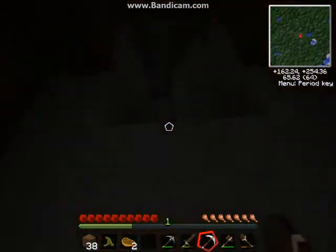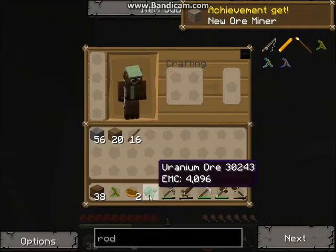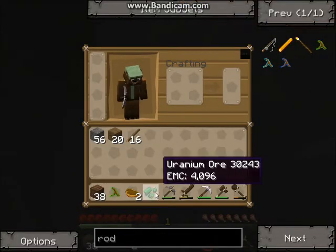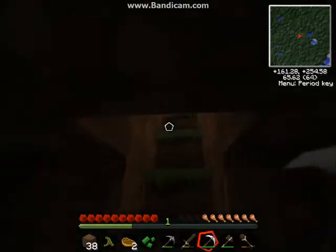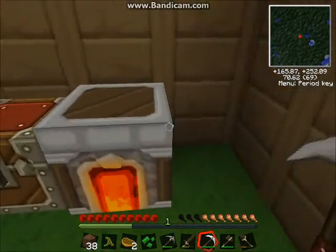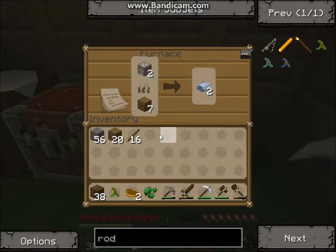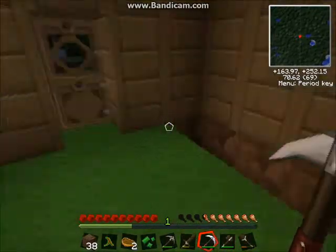So we'll go down into our mine here. Ah there we go - uranium, EMC 4096. So it is worth a fair bit. Once that's all done I'll show you what we're going to do.